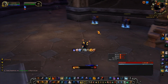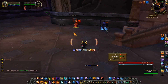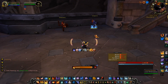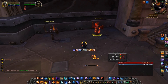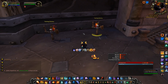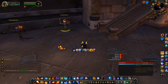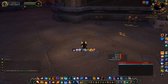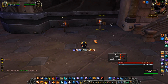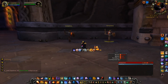Make sure they're frozen when needed, and don't waste your Inferno Blast. If you have your Heating Up proc and you Frost Nova somebody, don't use Inferno Blast — use Scorch instead, because you know it's going to crit and you'll get a free Pyroblast. If that Pyroblast crits, you'll have another Heating Up proc, then use Inferno Blast and you'll have two Pyroblasts.